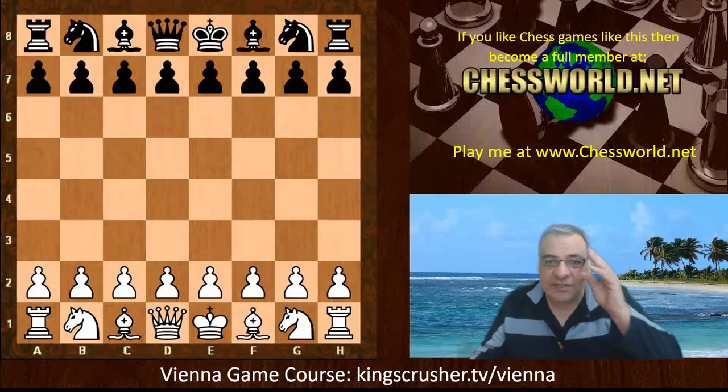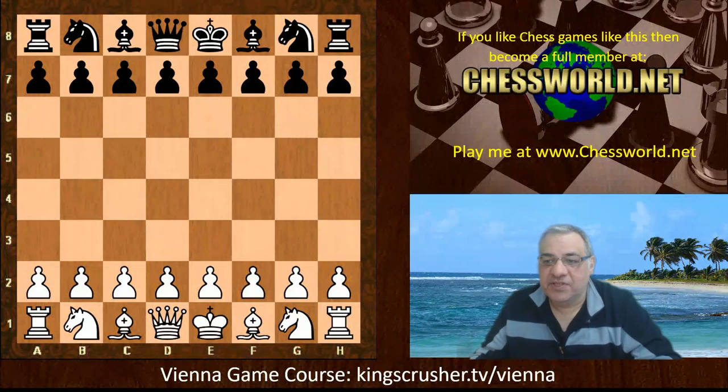Hi all. I have an absolutely classic encounter to show you today between two absolute legends of the game. Boris Spassky playing white against Svetozar Gligorić. This was played in 1980. So let's have a look at this game.